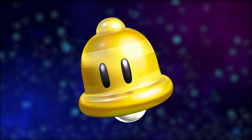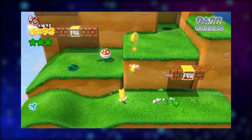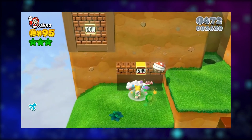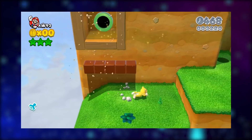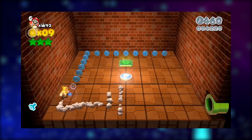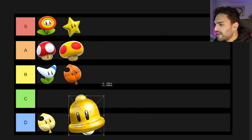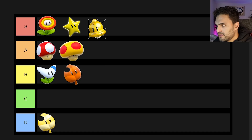That was it for the returning power-ups. Now moving on, we have the new power-ups, and these are only but a few. The first is going to be the Super Bell. You start off with this power-up at the beginning of the game — it turns you into a cat version of whoever you're playing as. It allows you to climb walls, climb poles, do forward jumps with your hands to take out enemies. You get all these cat-like abilities which really help you out. I'm going to rank the Super Bell S rank, because it is indeed super.